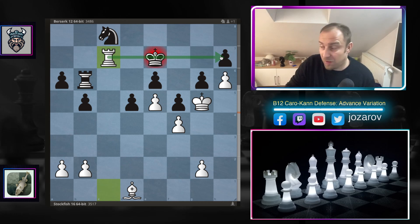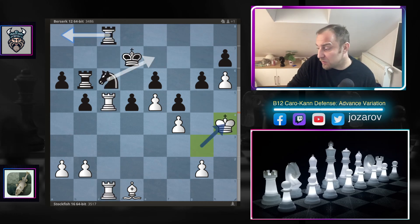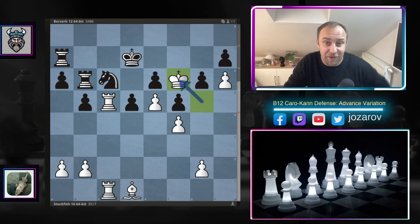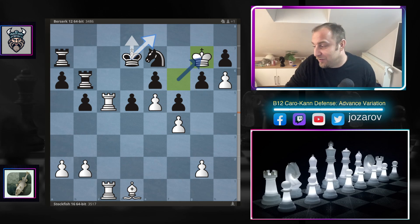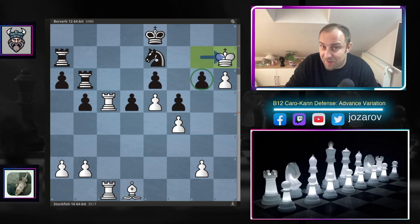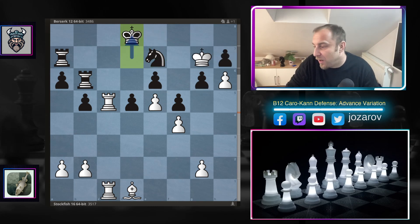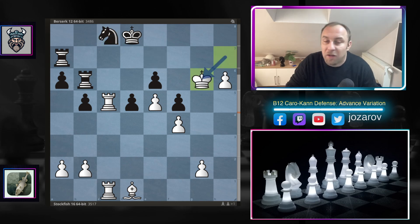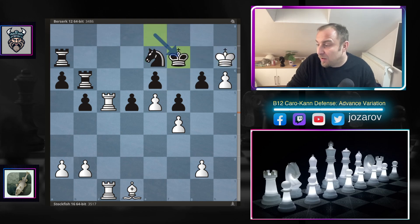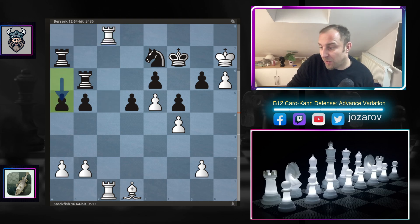Stockfish gets the king closer with rook to a7, king to f6 — nothing can be done. The queenside is paralyzed. Knight to e7, king to e8 — Stockfish simply grabs the h7 pawn. Beautiful technique! This pawn is now weak and the knight is paralyzed. After king to d8 and king to h7, knight to c8, you simply lose that pawn too. After king to g7, king to h7, king to f7, Stockfish brings the rook into the game with a5.